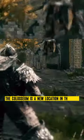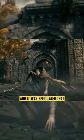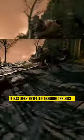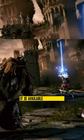The Colosseum is a new location in the game. It was already datamined ahead of the announcement, and it was speculated that this might add new bosses or content to the game. It has been revealed through the social media channels of FromSoftware, and with the patch today, it is available to play now.